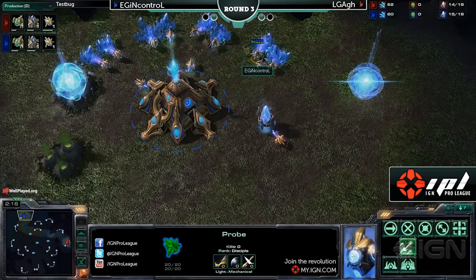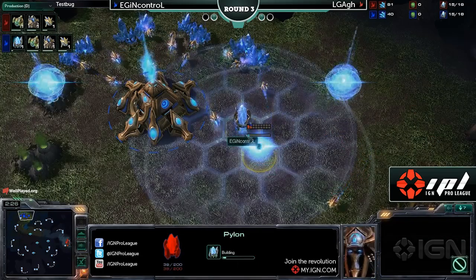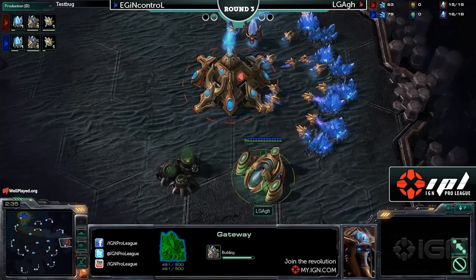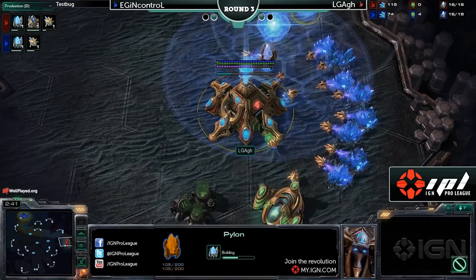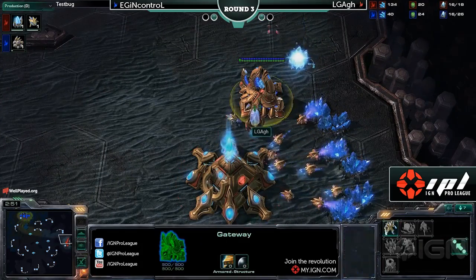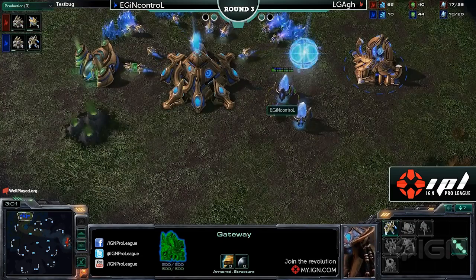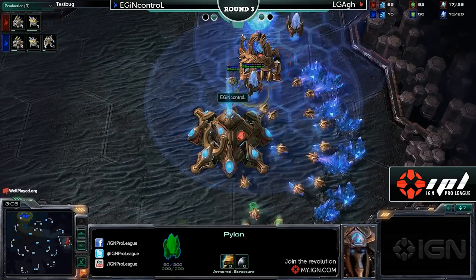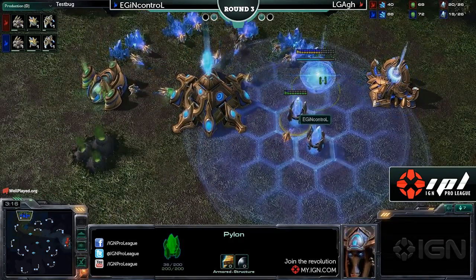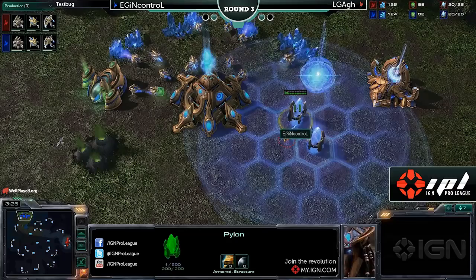Pulling that many probes off the mineral line even for a short period of time just to try and get rid of that probe is a little bit ridiculous. A little pylon coming down right here for In Control. His opponent has done exactly the same thing. The first few minutes of a Protoss versus Protoss matchup tend to be pretty much identical. A zealot is on its way to deal with the pesky probe, and In Control will be safe from that molestation.